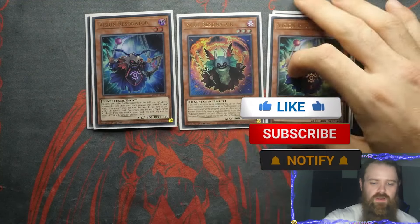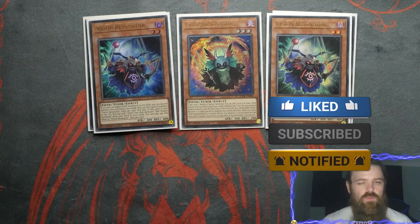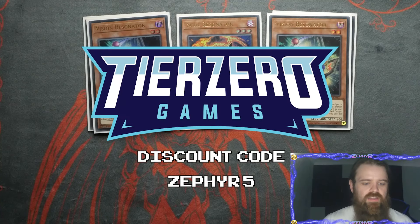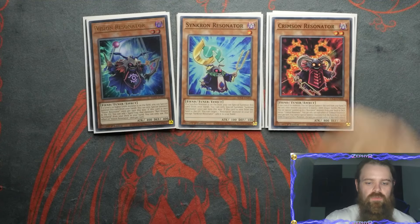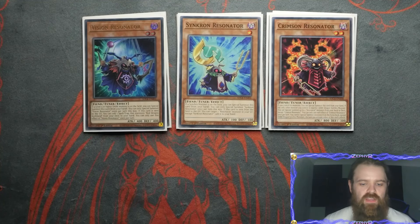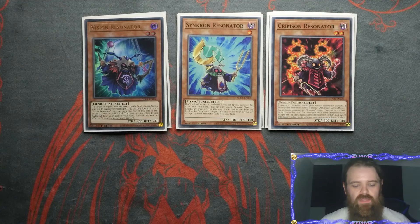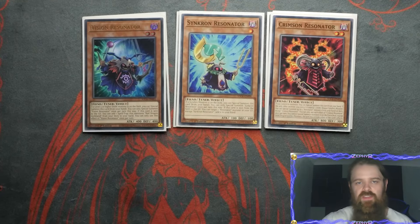We also play two Vision Resonator — you can play this at three if you want to. This is currently a 42-card build and I'm just debating on what cards to cut. I've got one Synchron Resonator and one Crimson Resonator, bouncing back and forth on the numbers. You'd usually play more Crimson Resonator if you want a more centered line focus build, but what I'm using is the beast seals as my hand traps as well as extenders. With the Dragunity package, if you want to use hand traps instead, you just take them out and go with hand traps and cross outs.